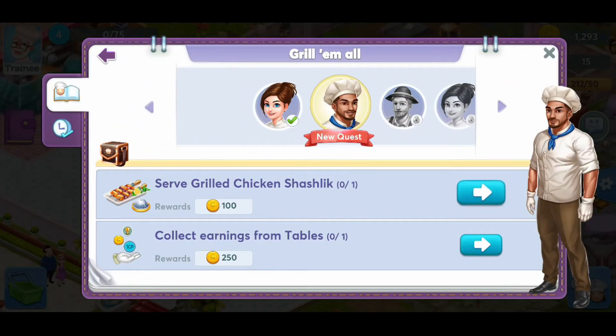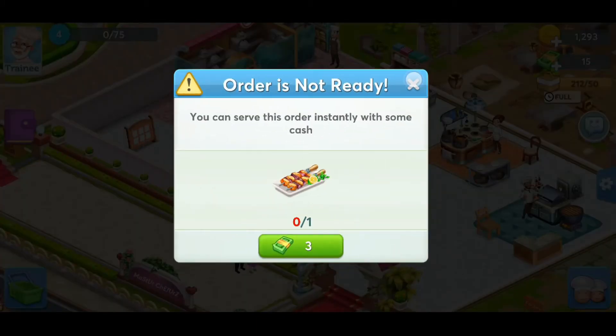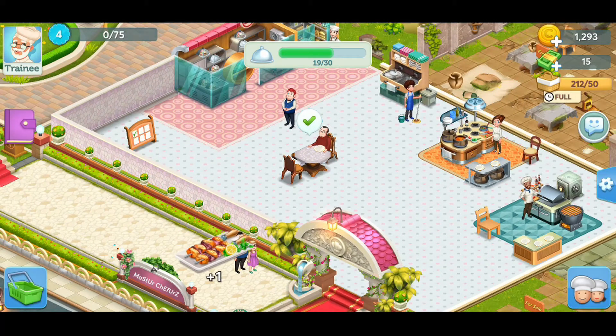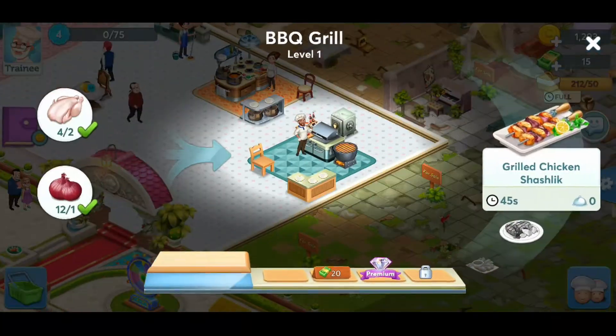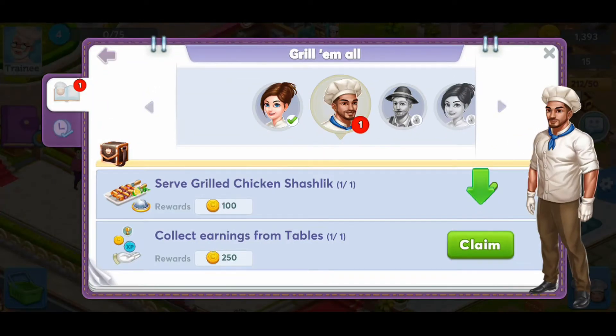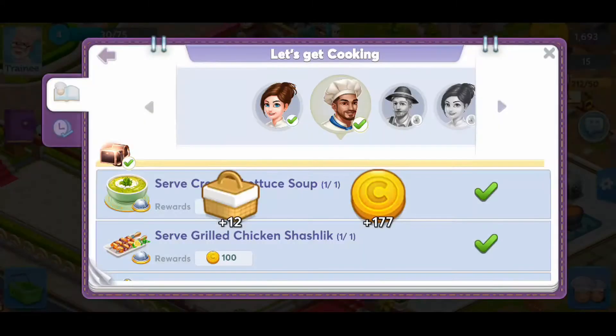We wanted to serve some stuff. Oh no, we have to make one. Can we just like mass make them over time? Like, can we just keep dragging it? Oh man, we have to wait for it. Oh it's free. Cool. So we got plus one. Do we have a max inventory that we can keep like pre-made things? It looks like it. Collect earnings from table. Easy. We're so rich. We got more baskets too. We're so awesome.